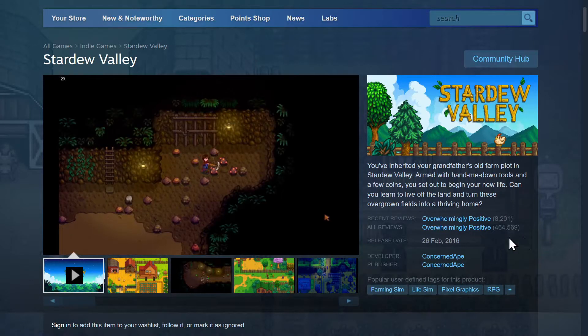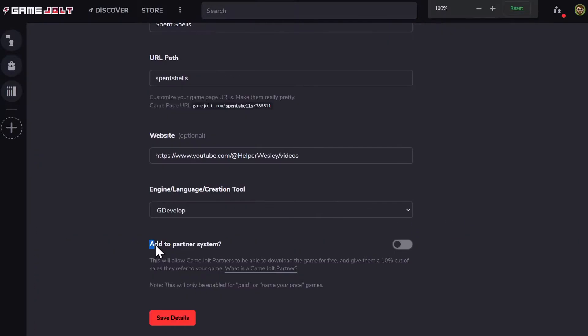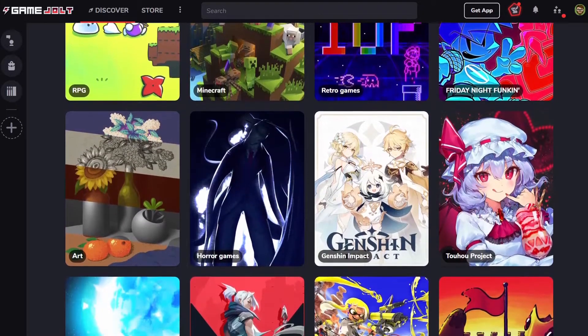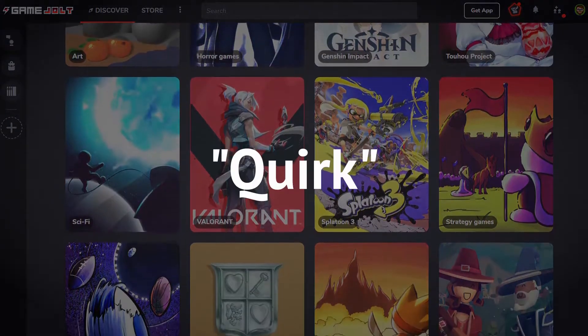You really need to push hard for that first launch to get those first 10 reviews. On GameJolt, they have a partner system, so influencers, YouTubers, and marketers can share your game with a link and get a portion of your sales. And on GameJolt, in order to gain much traction, you really need to post your game into the communities they have there, which is pretty unique because most stores don't have that.